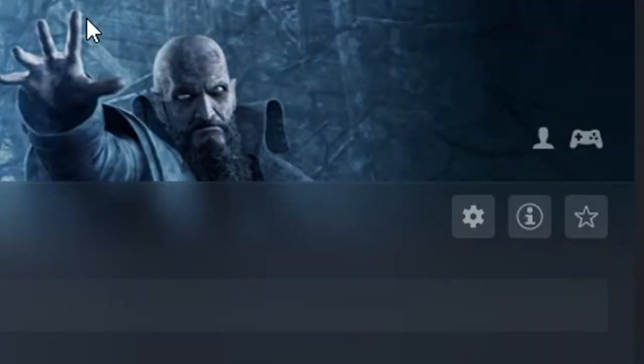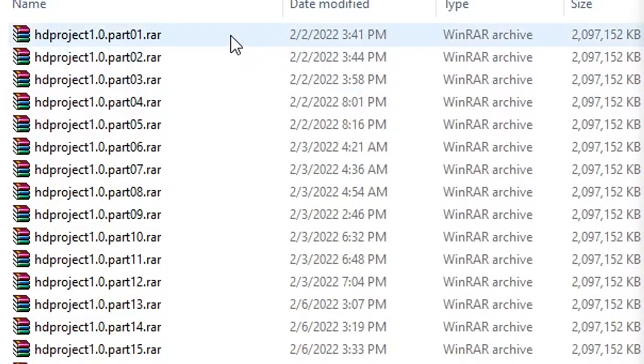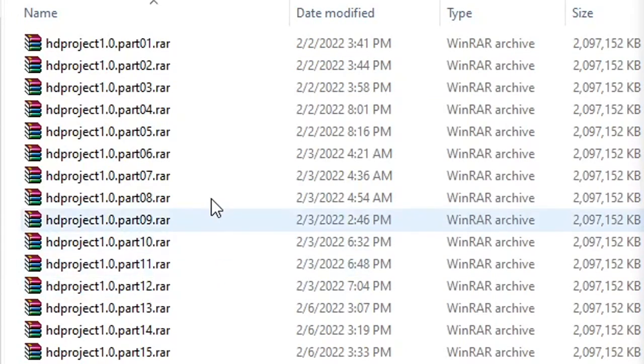Then go over to Resident Evil 4 on Steam, click on the options icon, click on Properties, click on Local Files, and then click on Browse. This will open up your Resident Evil 4 directory. Now you should have your folder with all 18 mod files and your Resident Evil 4 directory open. All you have to do is open Part 1 — don't worry about any of the other ones, just open Part 1 of the mod.